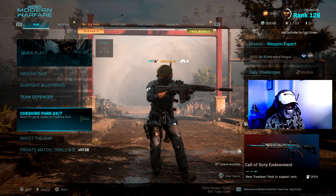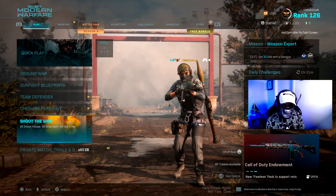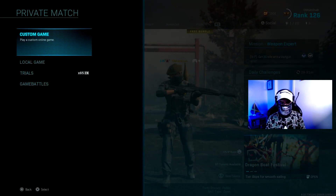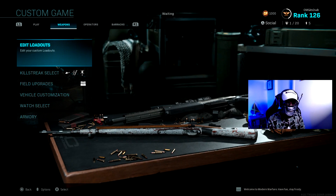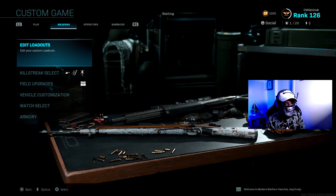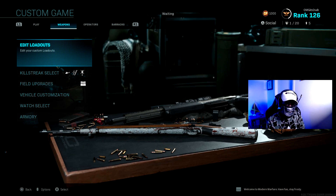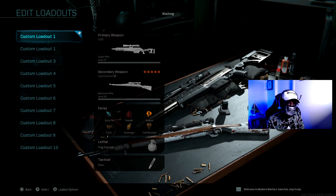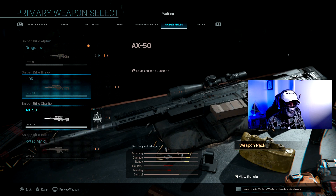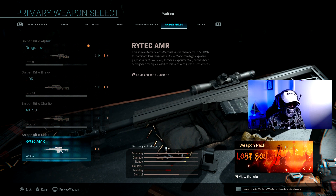We're going to private match to look at the gun because I haven't unlocked it yet. Let's look at the attachments we can put on it to make it aim down sights faster, and also what we can use for Warzone to get that long-distance damage — to be able to kill at range when we use it in Warzone.